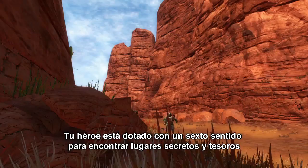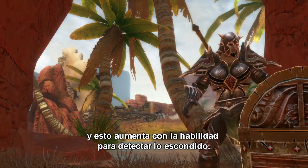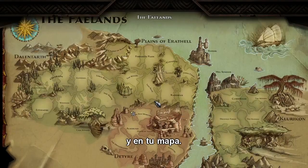Your hero is gifted with a sixth sense for finding secret areas and treasures. This is enhanced with the Detect Hidden skill. The more he improves, the more information will be revealed in the world and on your map.